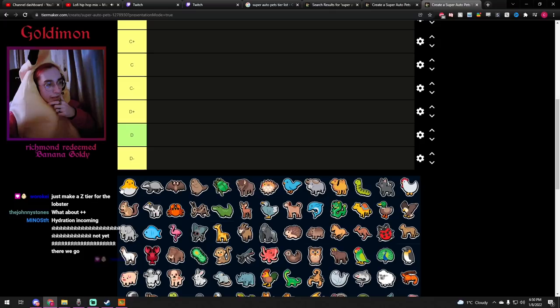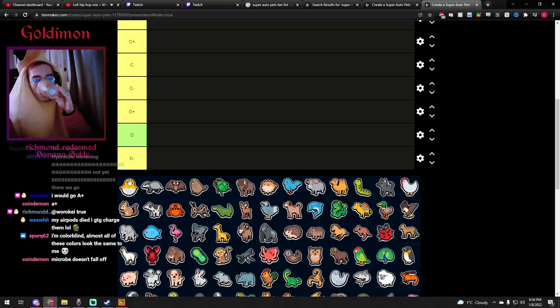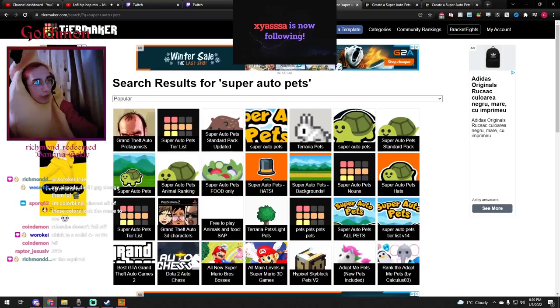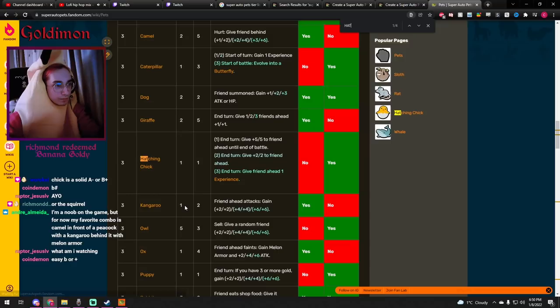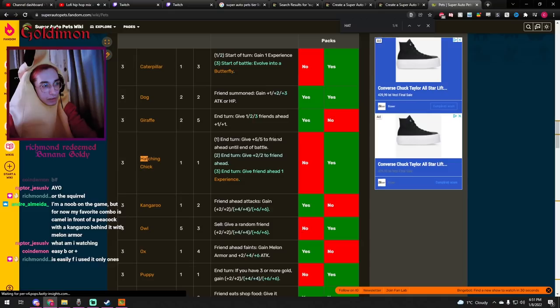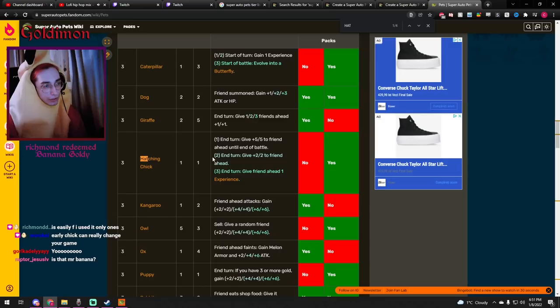Hatching Chick — I'm not sure where it falls alphabetically, but let's rate it anyway. I haven't played that much with the Hatching Chick. Looking it up on the wiki: level 1 gives plus 5 plus 5 to the friend ahead until end of battle; level 2 gives plus 2 plus 2 permanently; and level 3 gives one friend ahead 1 XP.